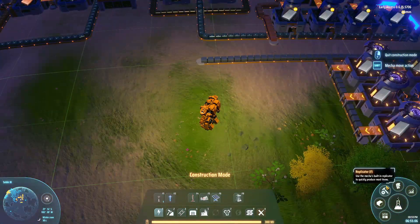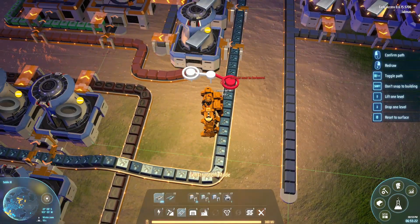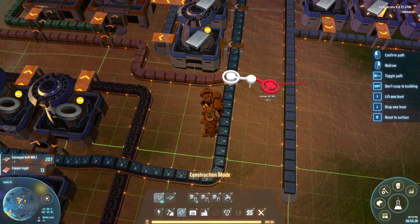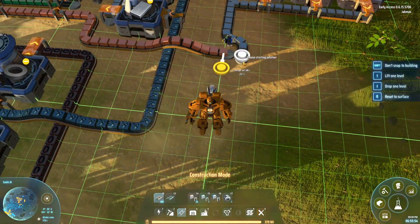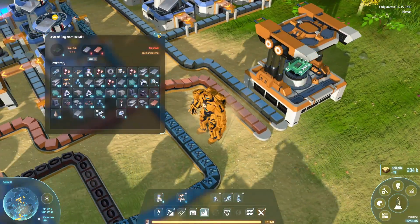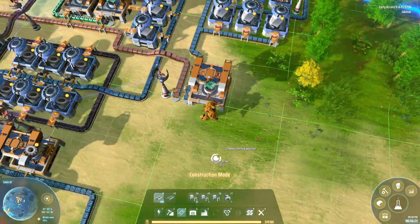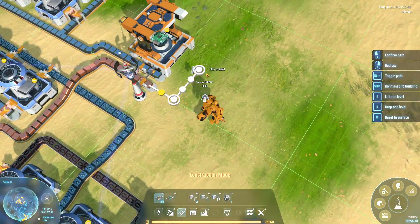Solar power is the best way to go for now. We're actually going to be making solar panels automatically because we're going to need a ton of them, and I don't want to be sitting here making them myself when we can be doing something else. For the solar panels we need circuit boards, silicon, and copper.